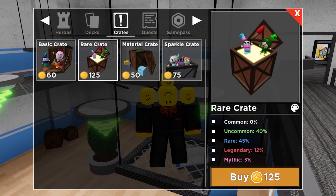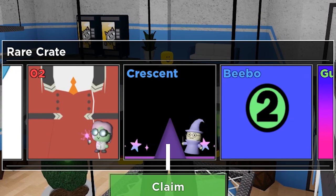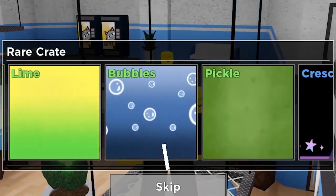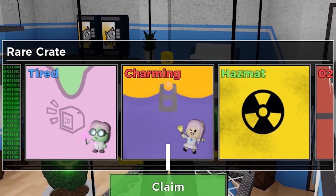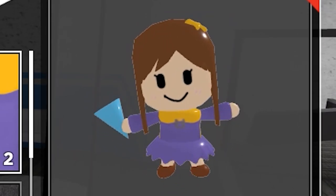First crate: Crescent for the wizard. That looks actually pretty nice. Flames. What the hell? We got Charming again. This is my second Charming. Charming is actually the skin that I normally use on Voka. But getting two... It is a really good skin though.